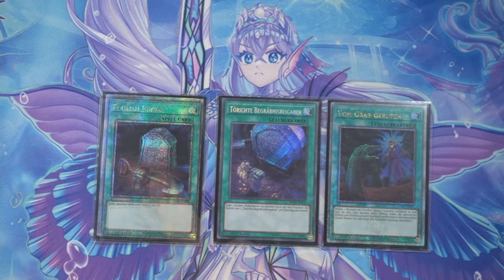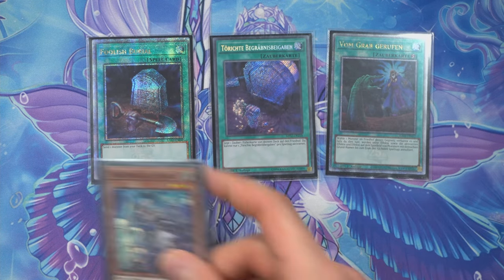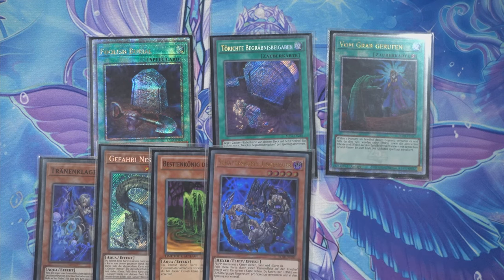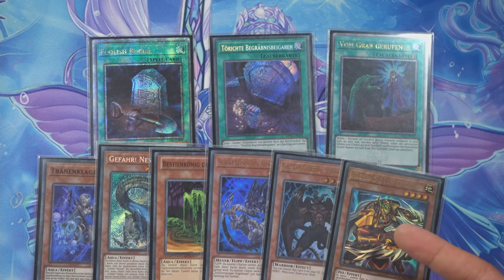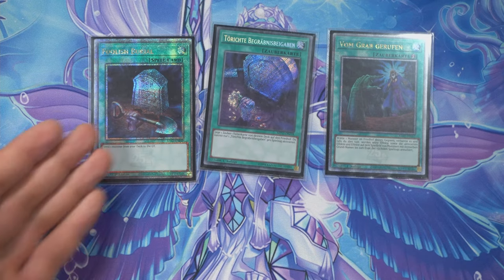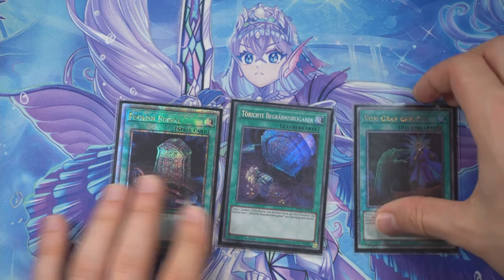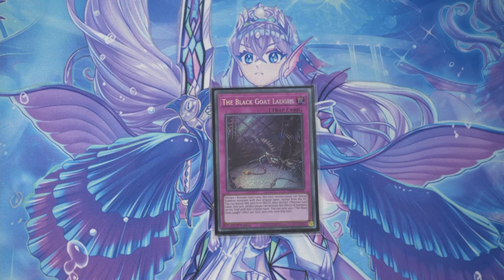Foolish barrel — I haven't played it in most previous lists but we can get a name, get fusion material like nessie or the beast king or shadow cards, get combo pieces like malicious for blink plays, or just get a shuffler into the graveyard. Sure, spell cards that don't do anything when milled suck, but foolish barrel is absolutely worth it.